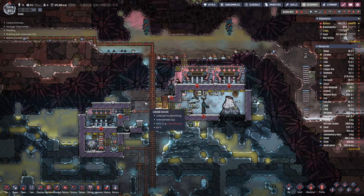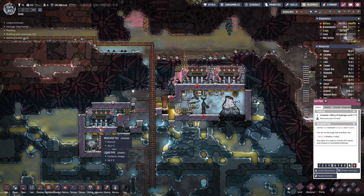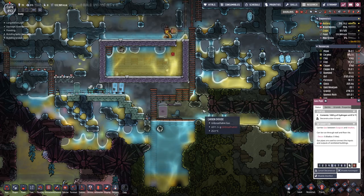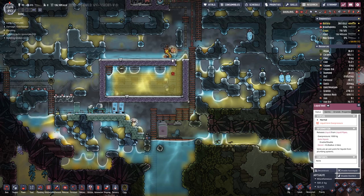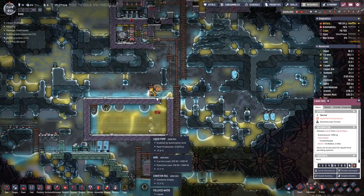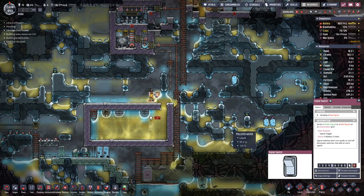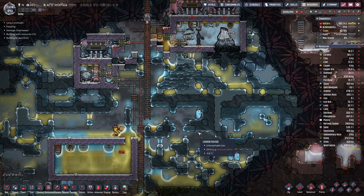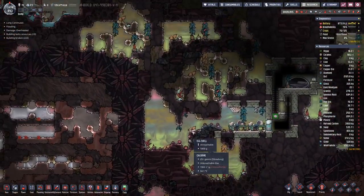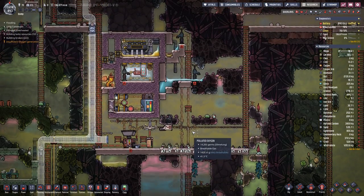We have some carbon and hydrogen in here - good, should help with the cooling. Currently no cooling is required, so let's actually shut this whole loop off until we get more iron from the volcano, which then needs some more cooling.